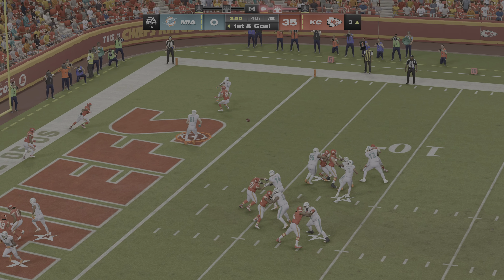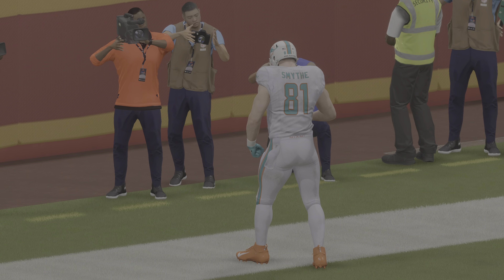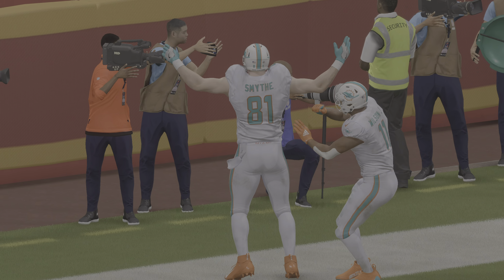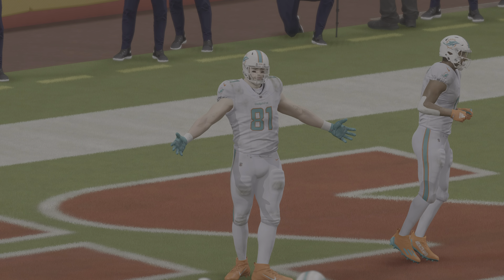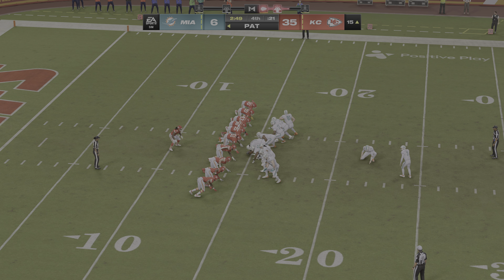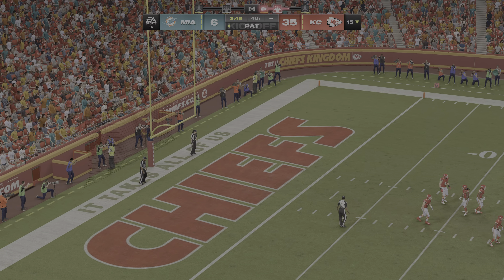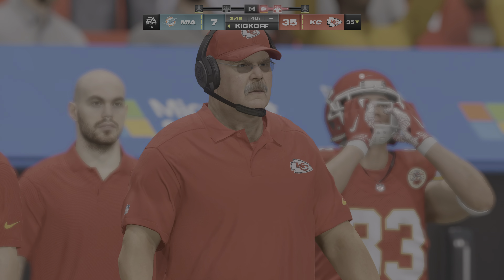Out of the pistol, Tua connects for a catch and the Dolphins finally get on the scoreboard — a late touchdown, but still down big. They get credit for that. Too little, too late, but no shutout. Sanders' extra point is good, cutting the lead to 28. It's been a struggle offensively all game for Miami.